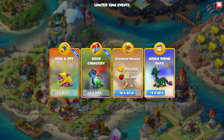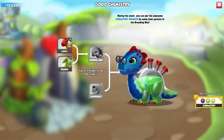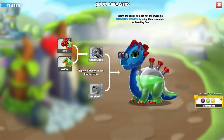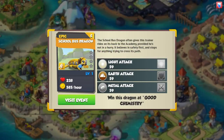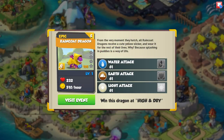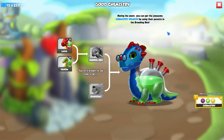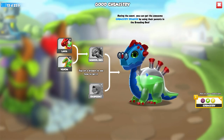The second event out right now is the Good Chemistry event. During the event you can get the awesome chemistry dragon by using its parents in the breeding den. We need two other dragons first: the school bus dragon and the raincoat dragon. You need to breed lava and venom dragons together to get the school bus, then breed him with the raincoat dragon from the High and Dry event. If you do not finish the High and Dry event, you can't breed the chemistry dragon either.